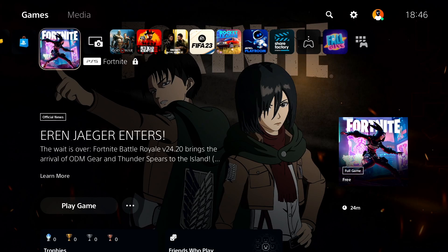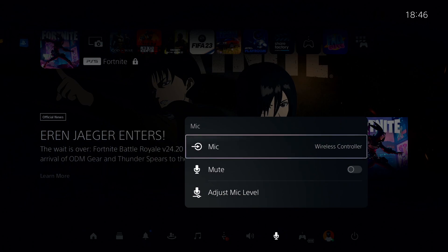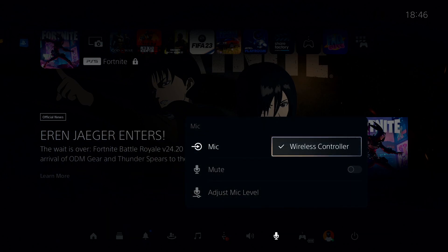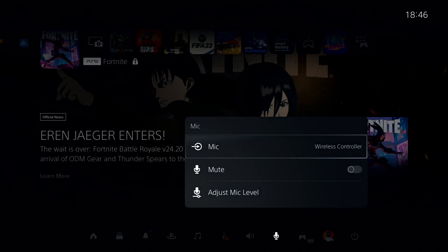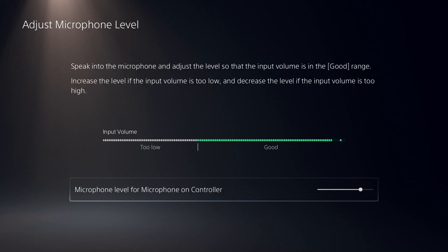Press the PS button on your controller, then select Mic from here. Check your input device and your microphone device. Also make sure to turn off this option here, because sometimes this problem happens because this option is on — meaning your microphone is muted and you can't talk to your friends on Fortnite.